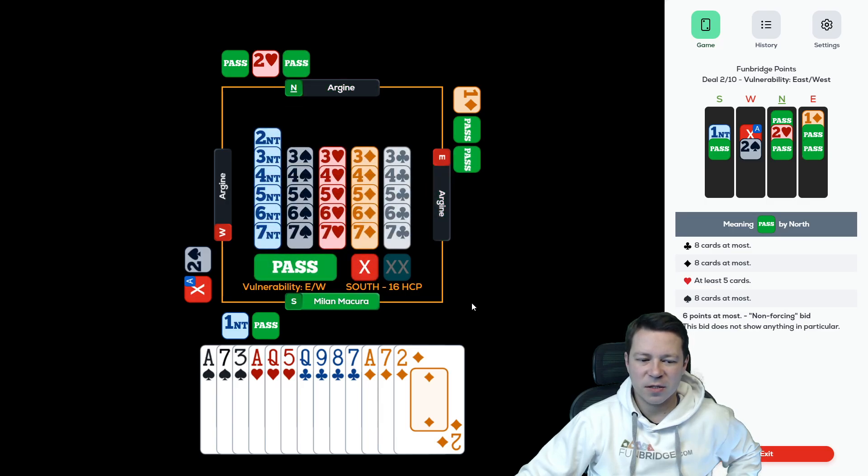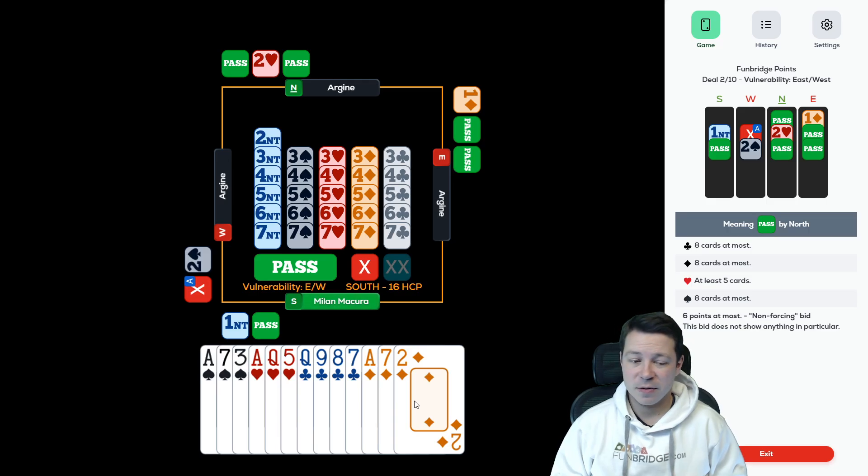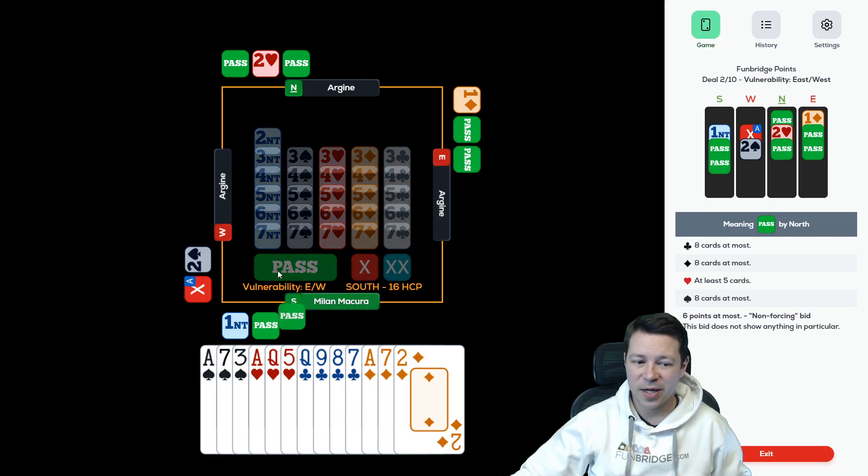Now partner has 5 hearts. Letting them play 2 spades is a little bit cowardish. Points most likely are 20-20. They might have the slight advantage, but we have a fit. The issue is that my trumps are useless — I don't have a chance to ruff anything. If we get 4 heart tricks, even if partner has just a jack or nothing plus 2 aces, that's 6. If partner gets 1 trick, that's 7 — I go down 2 for 100. If I'm not doubled, I think it's not worth it. If partner has a trick, we might beat 2 spades.